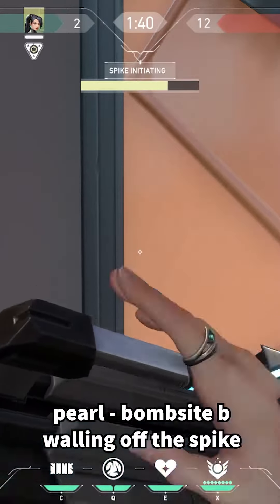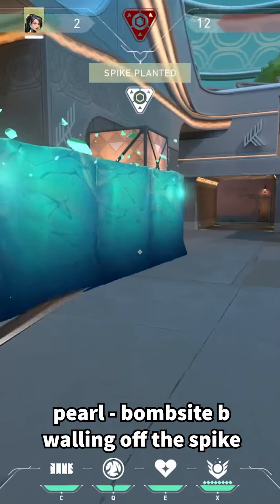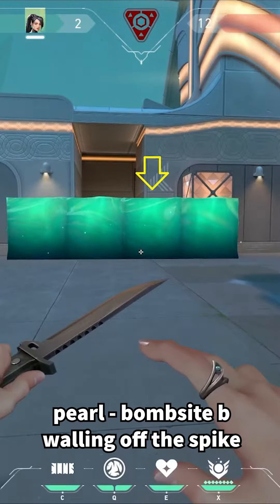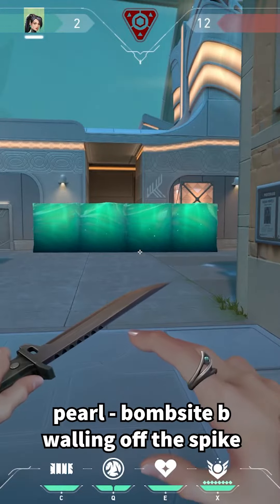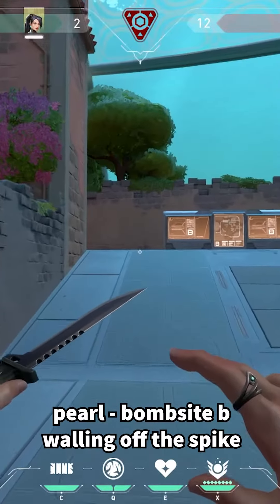The second one is my absolute favorite. If you can execute this one it's extremely effective. Be careful though — that box is bangable. If executed correctly, the defender must kill this third portion of the wall in order to defuse. Typically after I plant this one I will run long because it's extremely easy to defend from way back here.